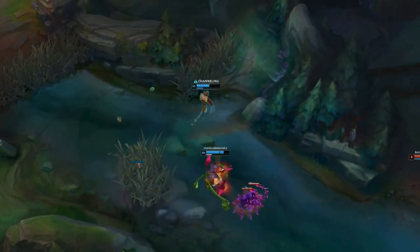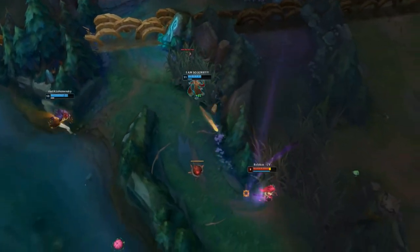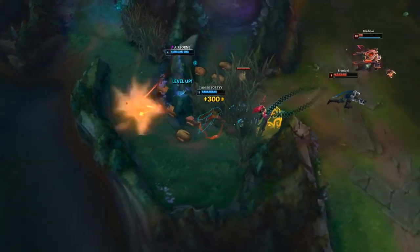Don't forget boots and tons of vision control. For bottom, Taliyah uses the same build as mid, and generally try to complete Morellonomicon only when it's needed against champions like Vladimir, Soraka, Yuumi, and so on.